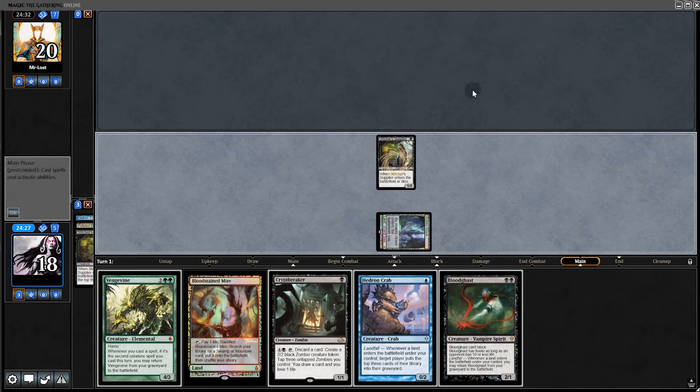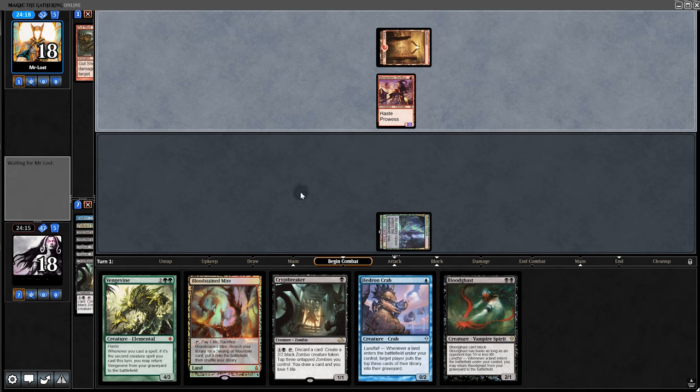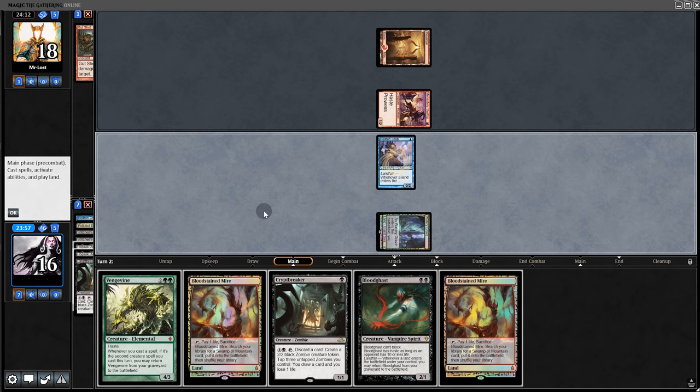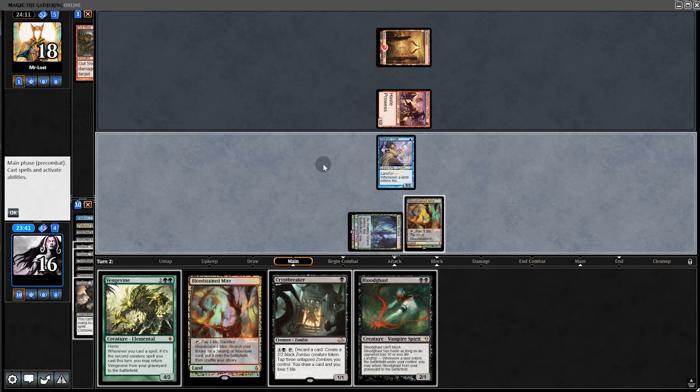Opening hand makes me happy, so we'll keep it. Starting off with the Supplier — we whiff. Back to our opponent, and it looks like we're up against Mono Red Phoenix. They kill our creature, getting two Hogaaks in the graveyard. Let's try to go big — play a land, one more Hogaak and two Gravecrawlers.